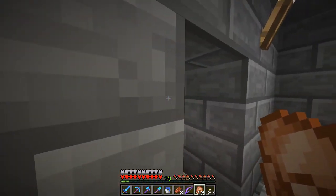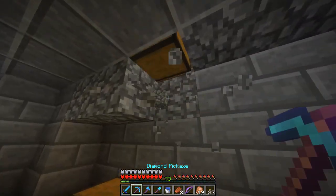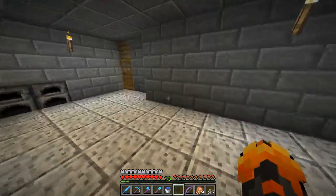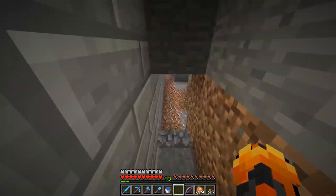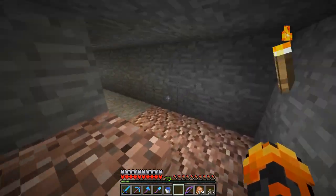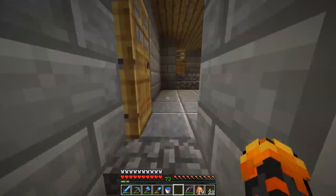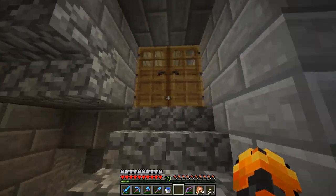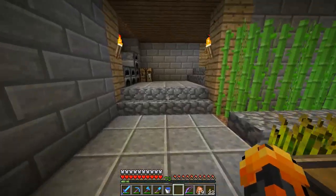I mined a bunch of stuff, made it all polished, and placed everything here. This chest actually connects to that spruce house above us — they kind of dug in there. This other area is just another little strip of mining. Since we're doing the aquatic update, I had to have a base that was underwater.